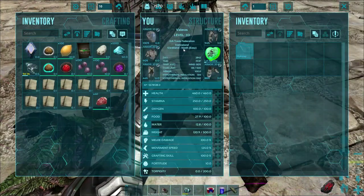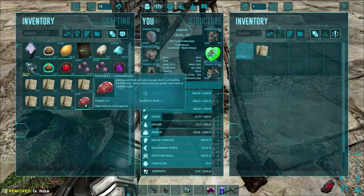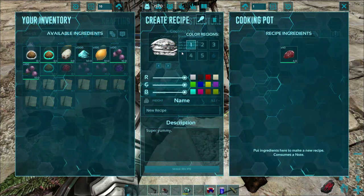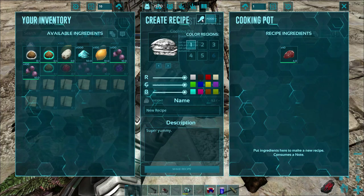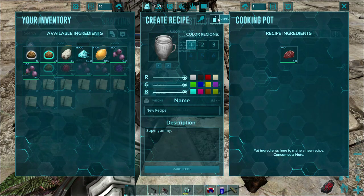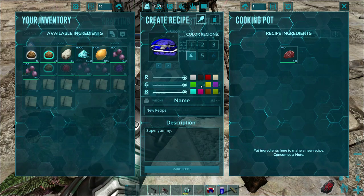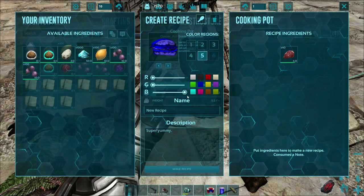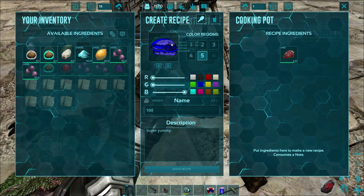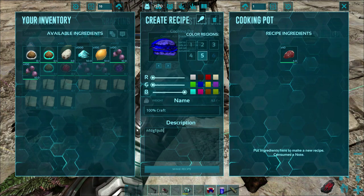We're going to make one with zero extra points into crafting skill — base crafting skill is 100. We'll put a note in and 40 raw meat, then click 'Make Recipe.' At the top you can see the chicken leg icon for food and the soda icon for drink. I'm going to make this food and color it all blue. We'll name it and set it to 100% craft.